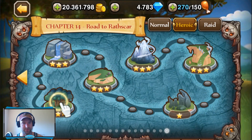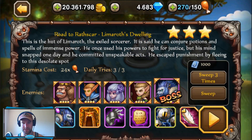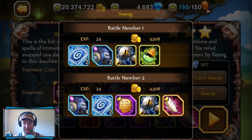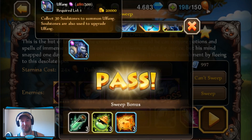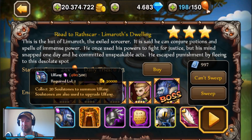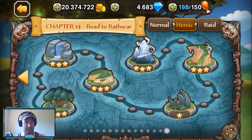We will be going to Chapter 14, Road to Rathsgar. Let's sweep this three times and we will be getting not only a feather, but the Interstellar Merchant. And we almost have Wolfang up to 500 soulstones. That's a nice side bonus of doing Seraphine's Awakening Quest — it's actually where Wolfang soulstones drop, which is really cool.